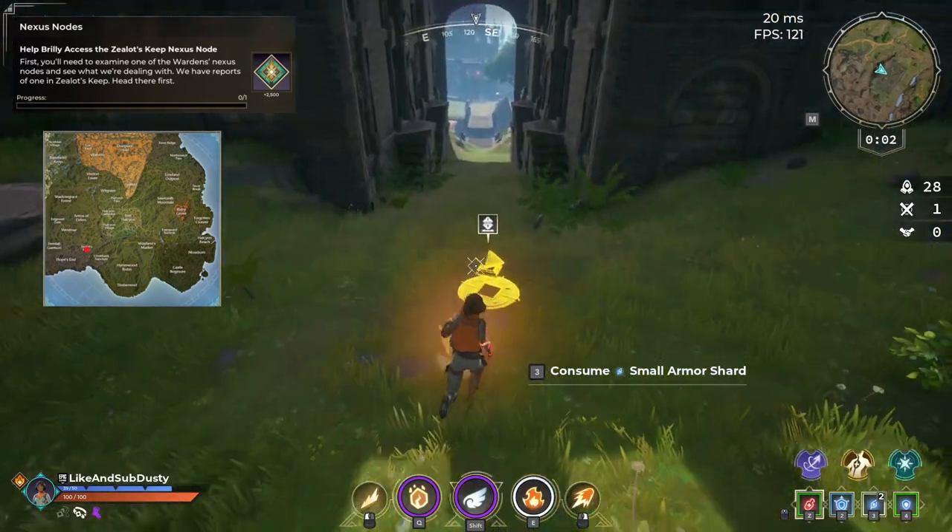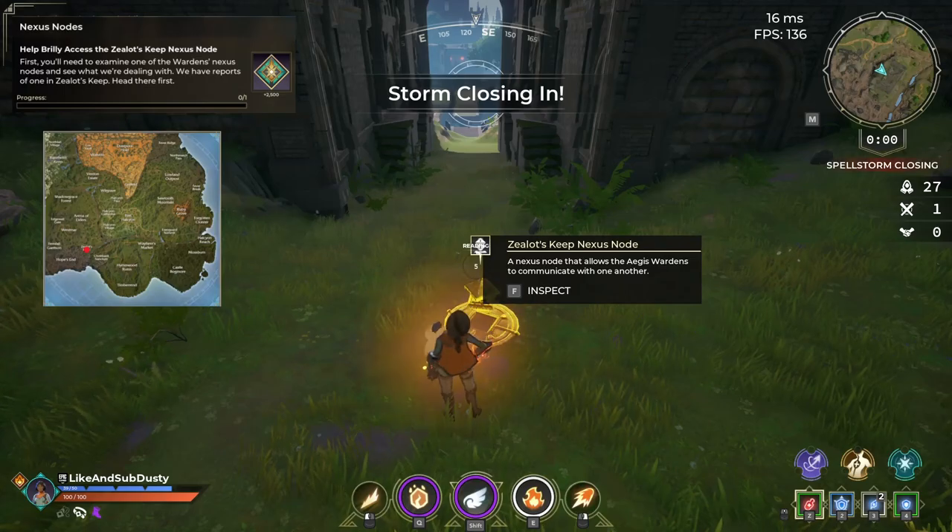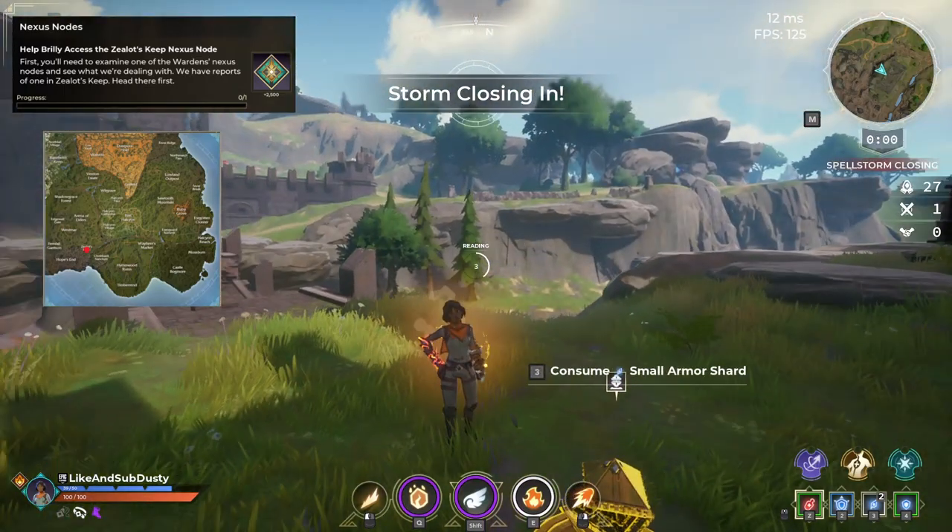For the Nexus Nodes quest, simply go to the north side of Zealot's Keep and interact with the node at the front entrance.